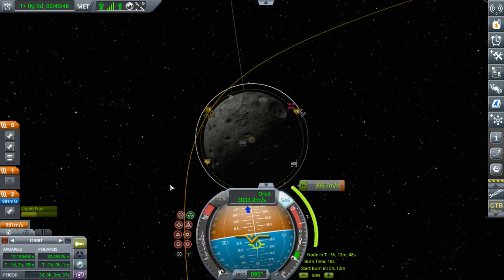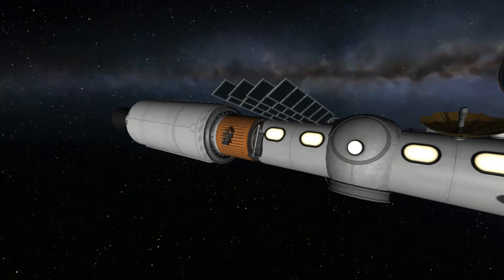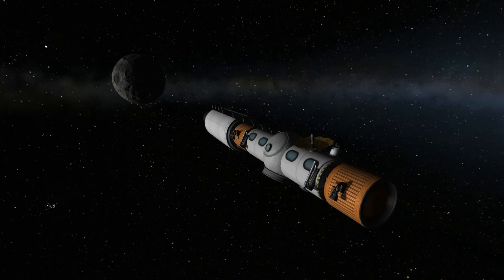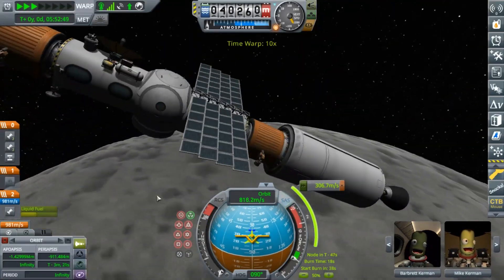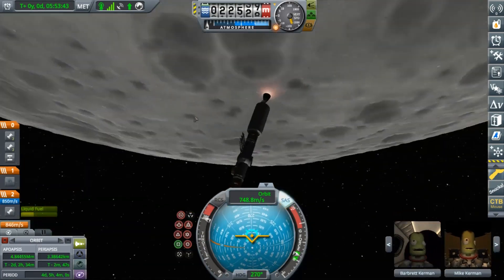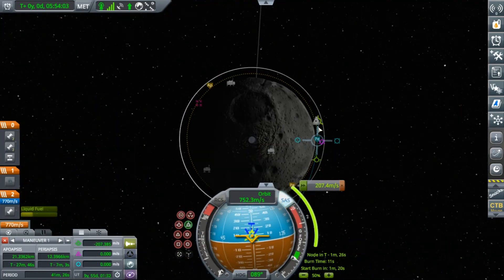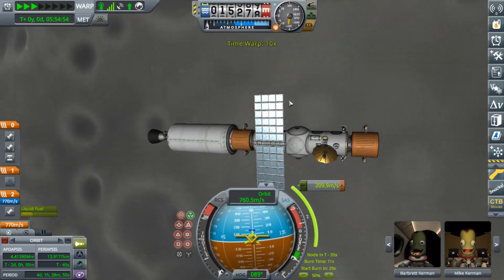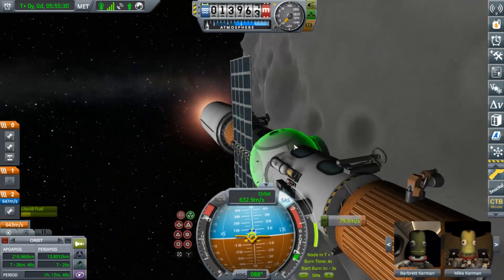Still an orbital insertion burn. We can time warp — my time warp slightly changed and I didn't notice. We're approaching the Mun and about to start our orbital insertion, but I realize we are on a collision course. So quickly burn away from the Mun — not the type of maneuver you want to be doing. So yeah, that's all fixed. We can insert into orbit.